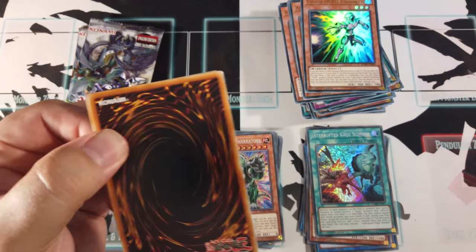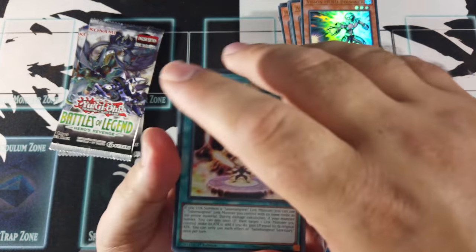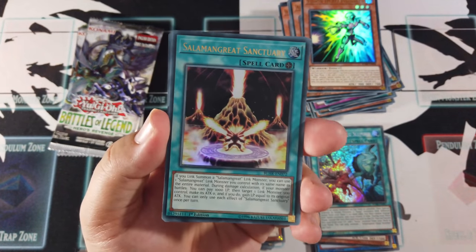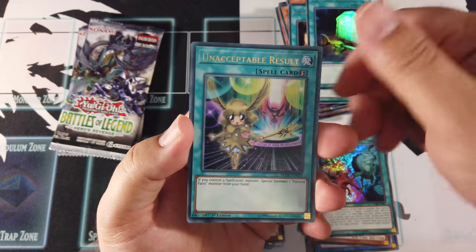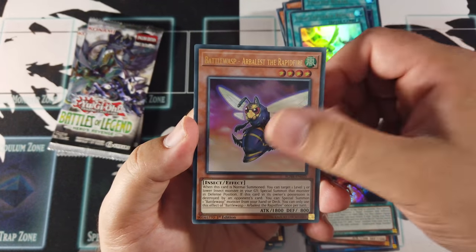As I said, I haven't seen the sneak peek stuff — I was like, you know what, I'm going to go into this blind and be surprised. Salamangreat Sanctuary, Foolish Burial, Unacceptable Result, Battle Wasp Arrow Blast the Rapid Fire, and Necroz Cycle.